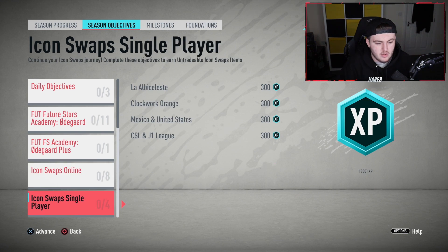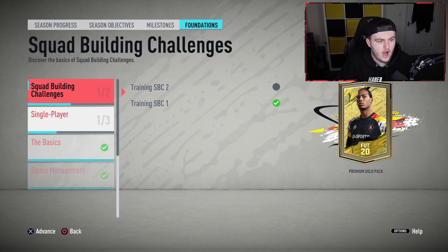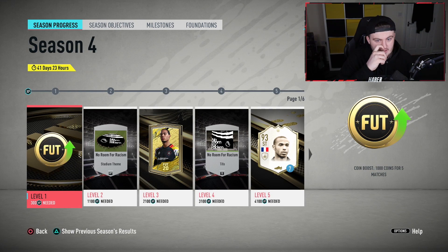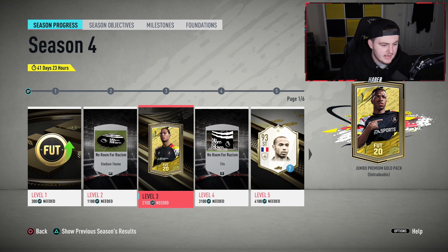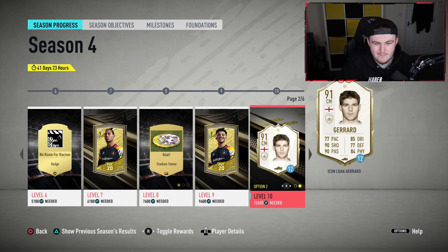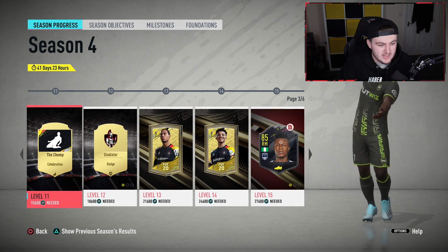We have 12 icon swap tokens available as well, which is great. So everyone can finish off their icon swaps. Are we getting a 30 day season? Let's have a look. It looks like we are. We've got a Thierry Henry loan first of all, a Jumbo Premium Gold pack at level three, and then another Jumbo Premium Gold pack, a Lampard or a Gerrard loan.